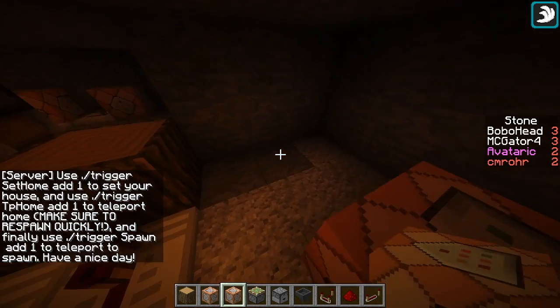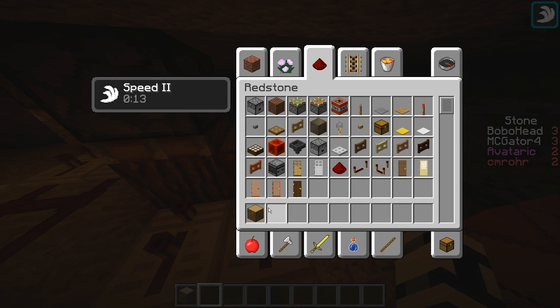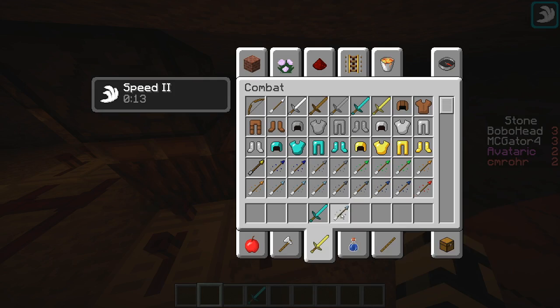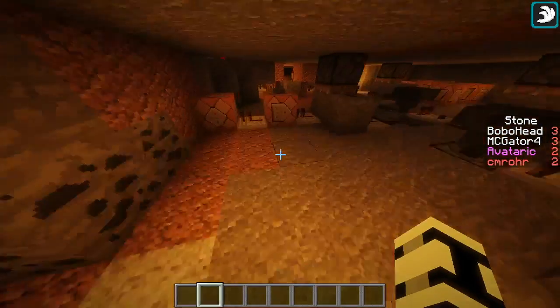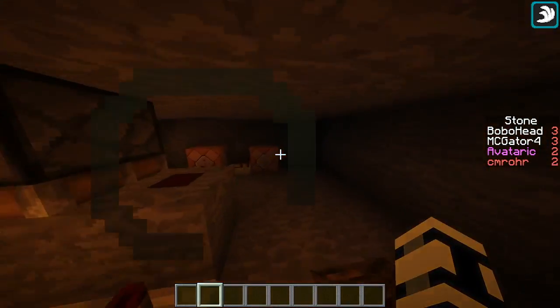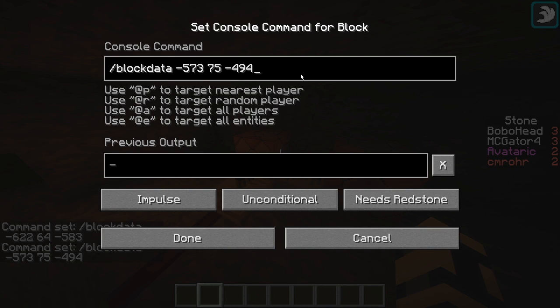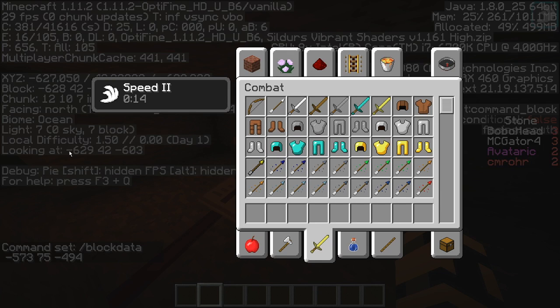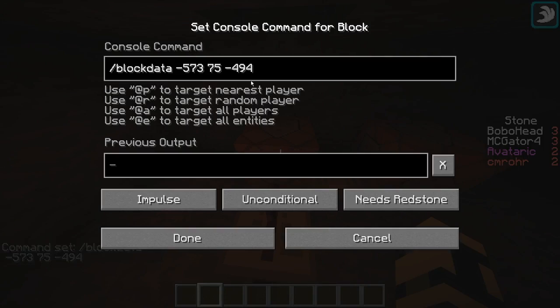I'm going to put this one here. And basically what these command blocks do is they refill what has happened. So what I would recommend doing is putting a chest down like here, and then putting this command up in the top: block data, tilde, space tilde, underscore two, space tilde, space curly brackets — nothing inside the curly brackets. Because if you have stuff inside it or those curly brackets aren't there, it's not going to work. The basic command is slash block data, and then you want to put in the coordinates of your chest. Just go up to the chest, look at it, go to the F3 screen, and over here there's a 'looking at' option — put that into the command block because that's the block you're looking at. And then same thing over here except for the other chest.